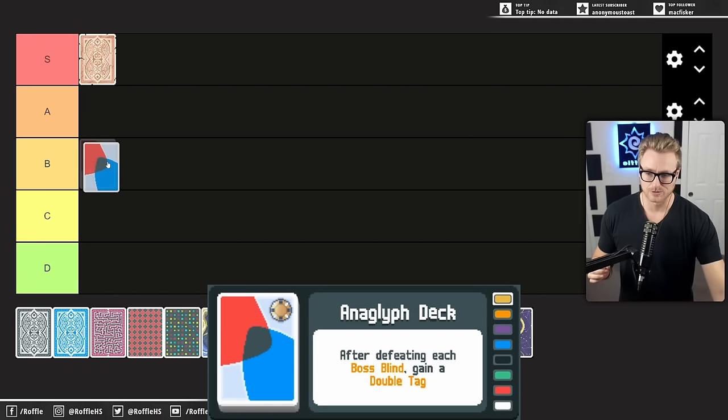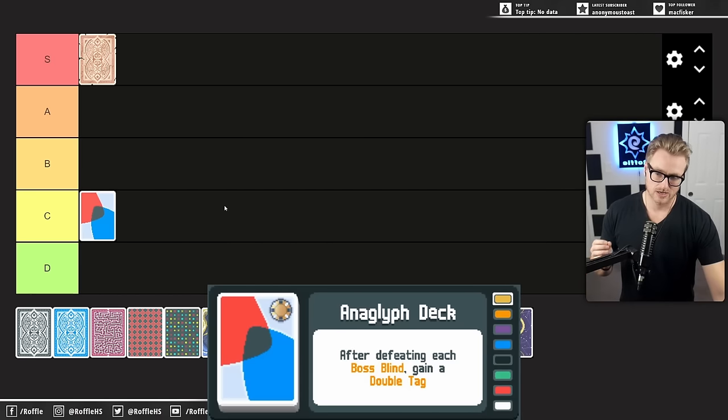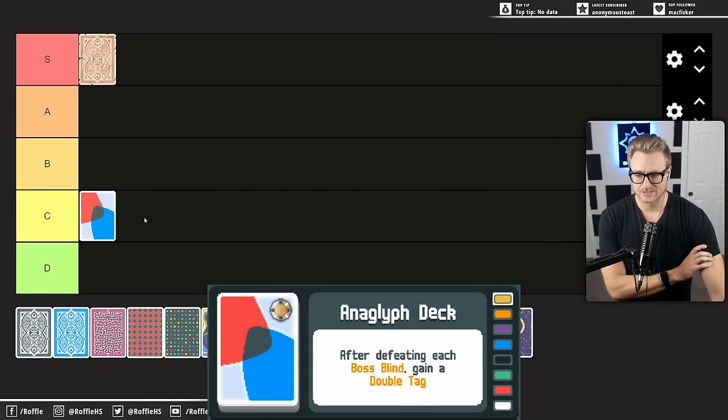My last run with the Anaglyph Deck, I ended the run with all of my double tags in hand still — I didn't use them a single time because I didn't have the opportunity, so it was basically like playing a very vanilla deck. I think it's C tier for me, probably a little bit higher for most people who are better inclined to make use of the skips. There are definitely opportunities where if it hits, it hits really, really big — you can get a lot of money and hand size — but it's not terribly reliable because of both the timing of the skips and the fact that you might not get offered something worth skipping.